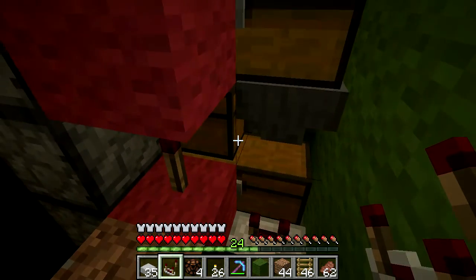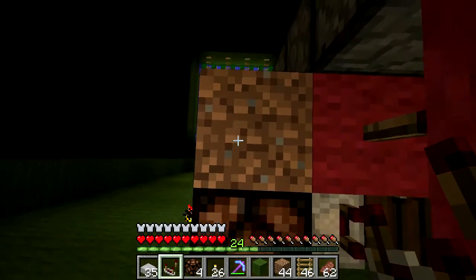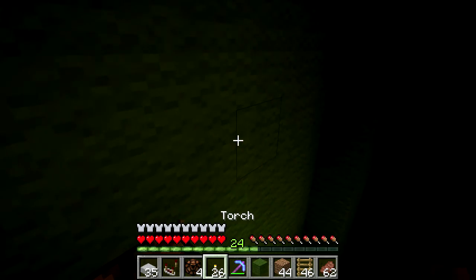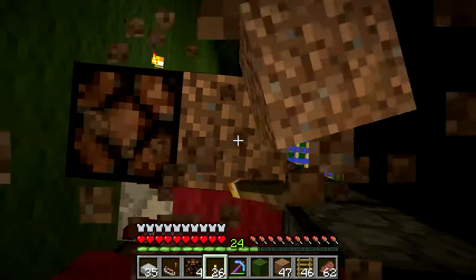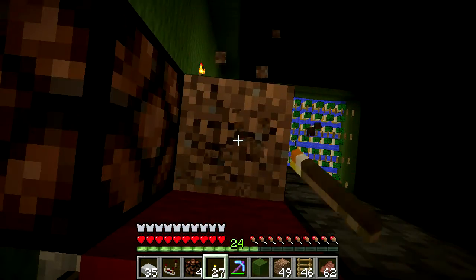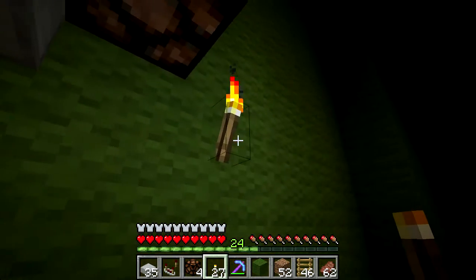Once this one lights up there's still one, two, three double chests full of stuff to go, but that's okay. I'm going to take down torches as I go down here. When I get back down to the bottom, we will hook up the hoppers to start filling this thing.